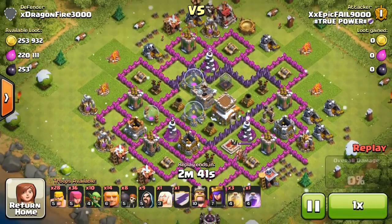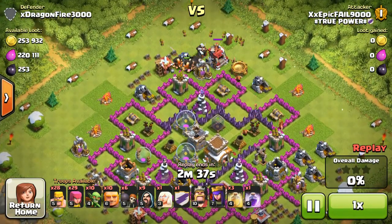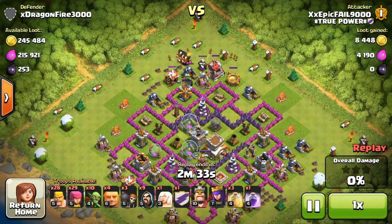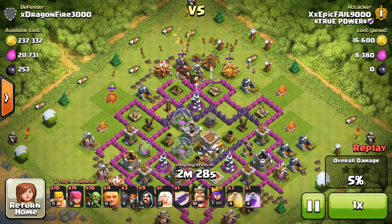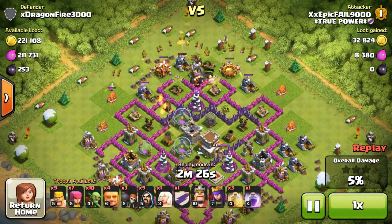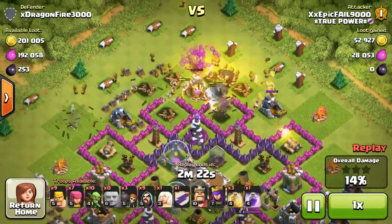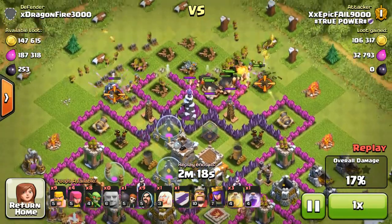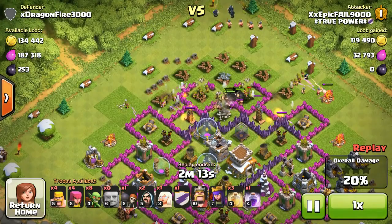There's another raid against a town hall 8. Use this against other town hall 9s — not like max town hall 9s, you don't want to do that, that's a little too hard, unless you're amazing at attacking or you're already town hall 10 with level 7 giants. Then you can attack max town hall 9s.